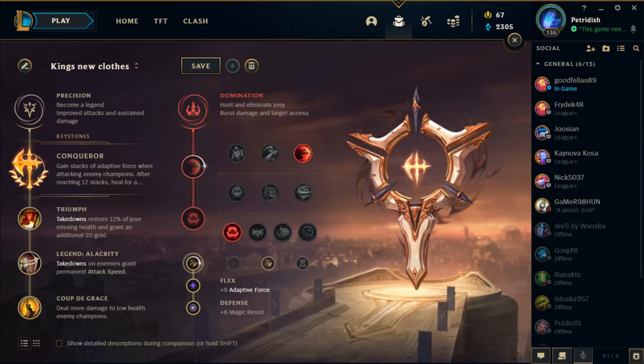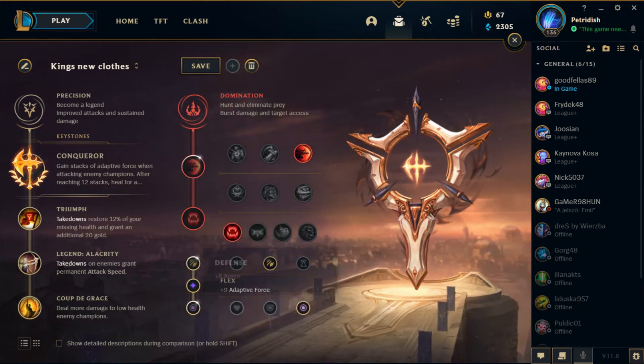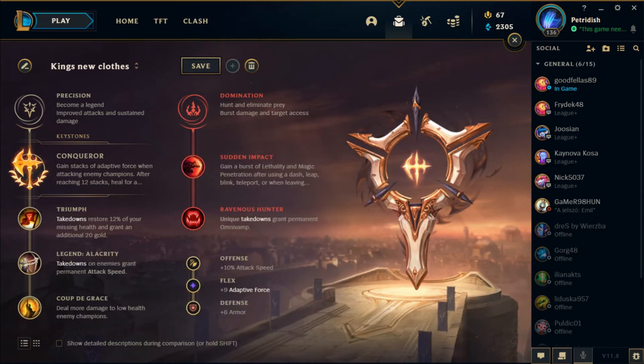For the smaller runes, it's obviously going to be Attack Speed, Adaptive Force, and Magic Resist or Armor depending on your matchup. So that is going to be everything for runes — I'll see you with the rest of the guide in the game.